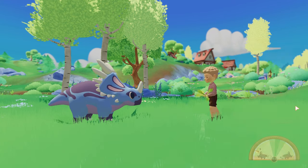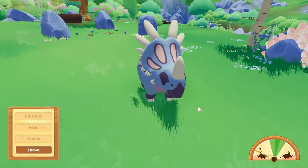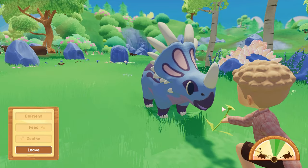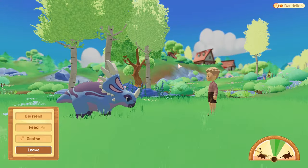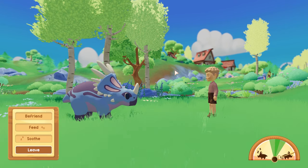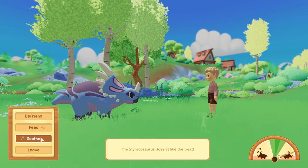In the bottom right of the screen we have a gauge with a pin. There is a green area where we need the pin to sit in order to befriend the dinosaur. Feeding them makes them excited and soothing them makes them sleepy, so we need the right balance in order to get that pin right in the green area.